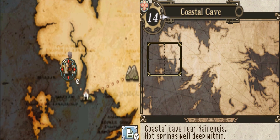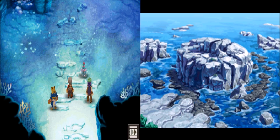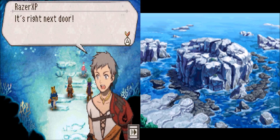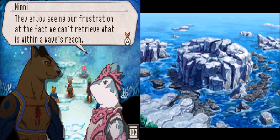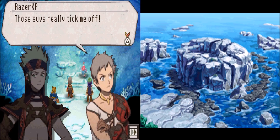Alright, the next dungeon in the game — Coastal Cave near Neneas Hot Springs, deep within. This is the Coastal Cave. It's right next door. Why did the Order hide the beads here and not further away? I think they wanted to torment us. They enjoy seeing our frustration at the fact that we can't retrieve what is within a wave's reach. I guess that gives them more leverage to make you listen to their demands as well. Those guys really ticked me off.